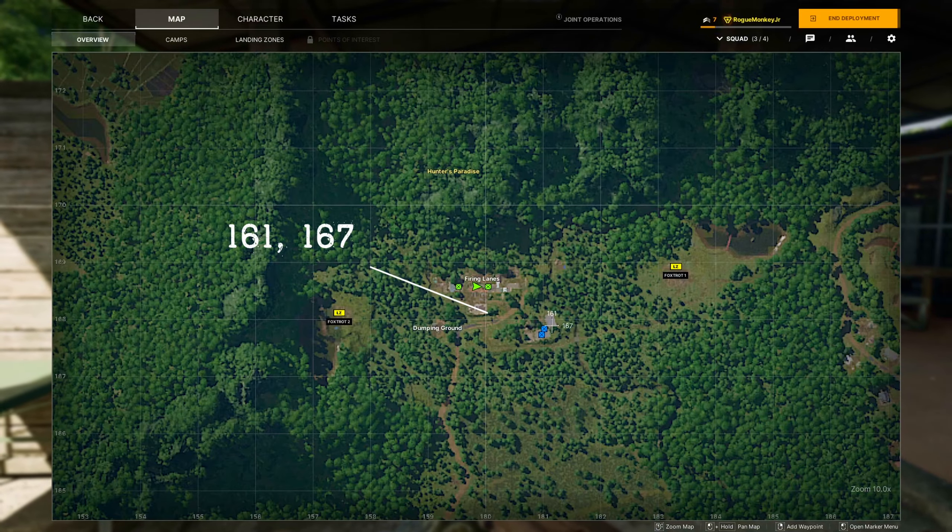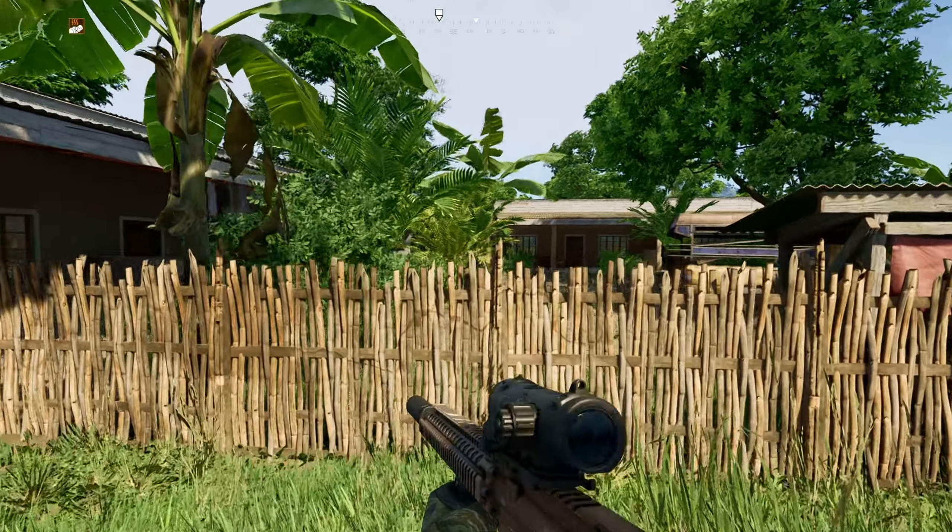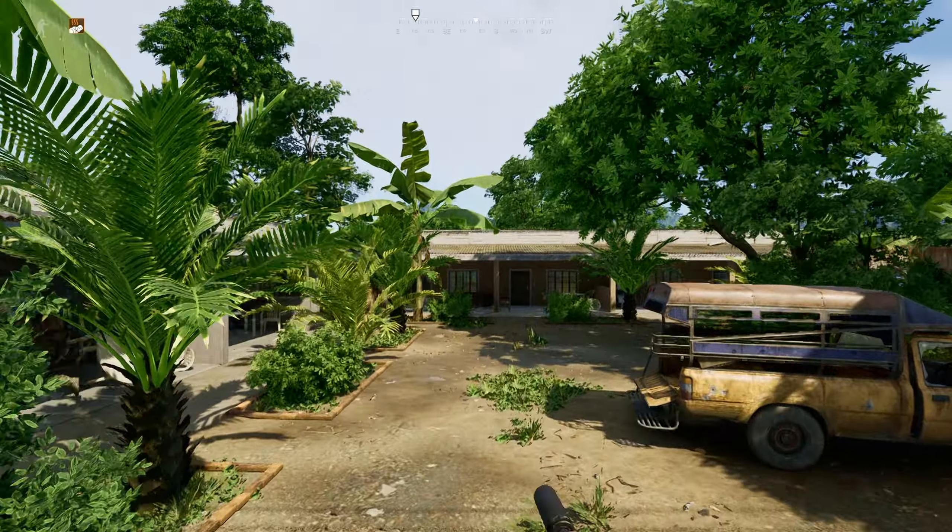Finally, from there, mark your map at 161167, which is to the southeast, and you will now be at the motel, and On the Range will be complete.